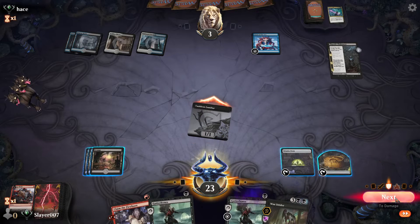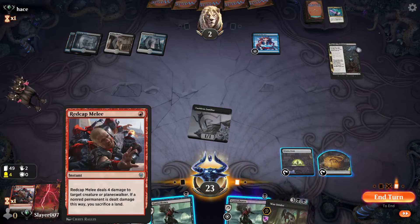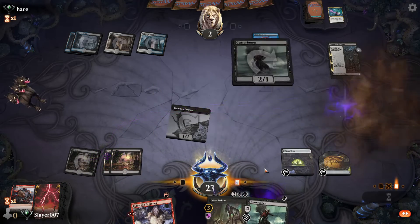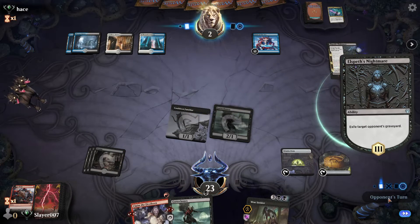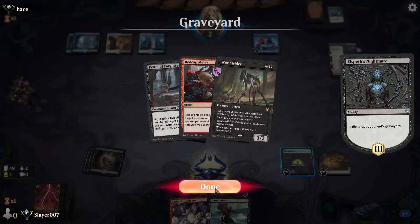We attack our opponent here for one. We play the Gutter Bones, put our other Gutter Bones in hand, and pass the turn. Let's see if our opponent can gain some life — they exile our graveyard. That's okay.